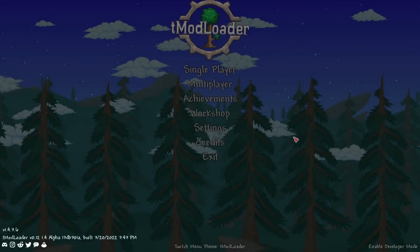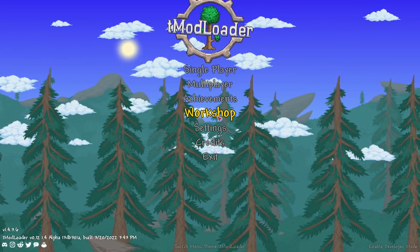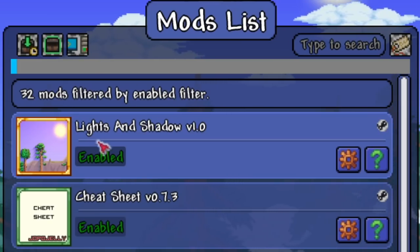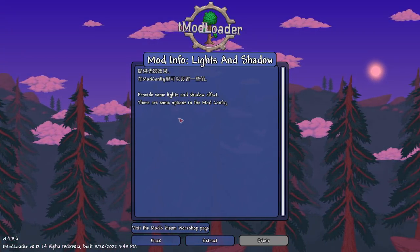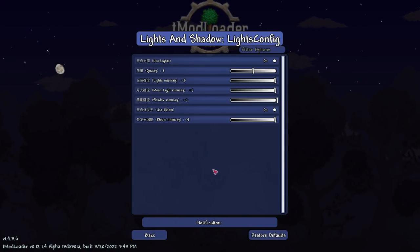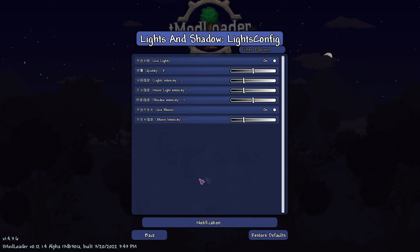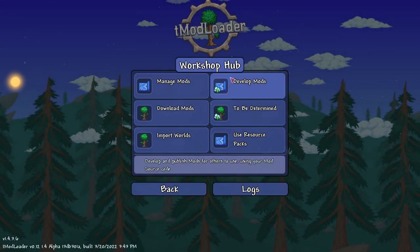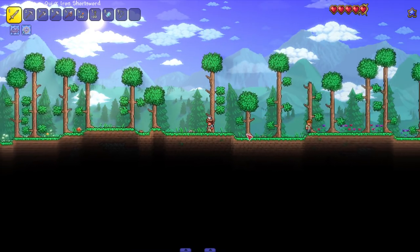Today we are asking the question: what if Terraria had some shaders? Thanks to tModLoader 1.4 and some lovely mod developers, we can check out a mod that does just that — 'Lights and Shadows.' This is a cool little mod that provides lights and shadow effects. There are some options in the mod config. Let's look at the default settings and then hop into a world.